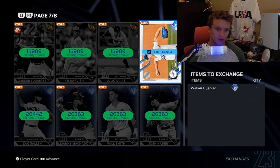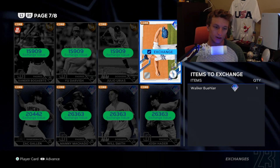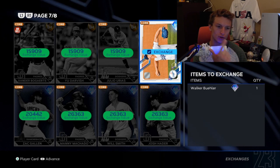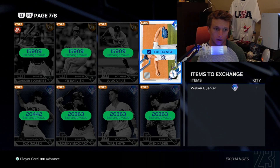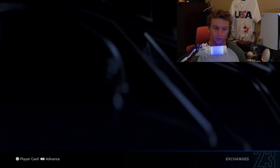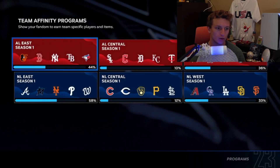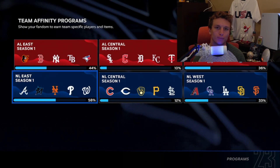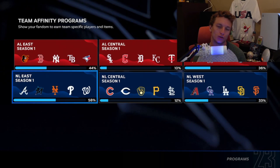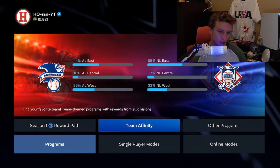If you're no-money-spent like me — and a lot of people are since you already paid $60, $70, or even $100 for the game — then you're not going to buy stubs. So I try to find ways to get stubs by selling cards I don't need for collections, don't want to use for exchange, and definitely won't use in my squads. Once I finish any mission I need with Walker Buehler, I'll sell him for stubs or exchange him later. Check out my other videos to see how I attack getting other cards and rewards.